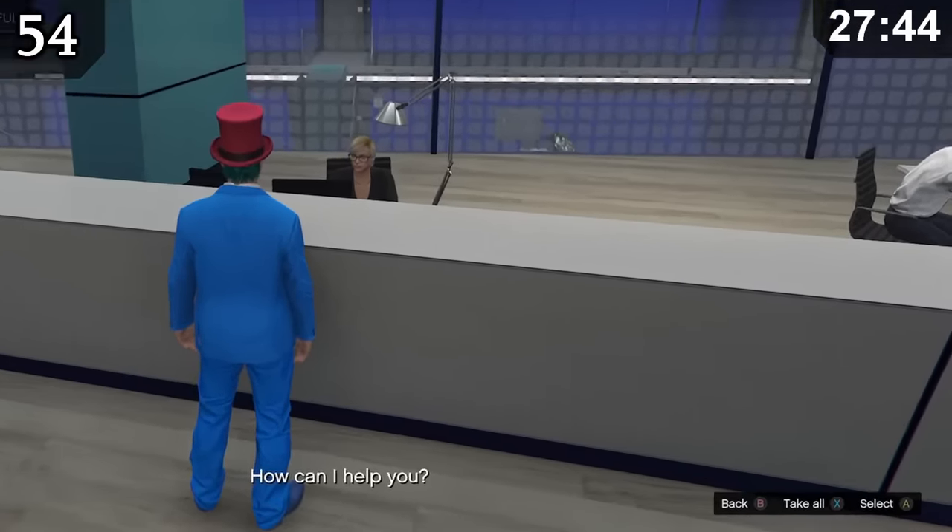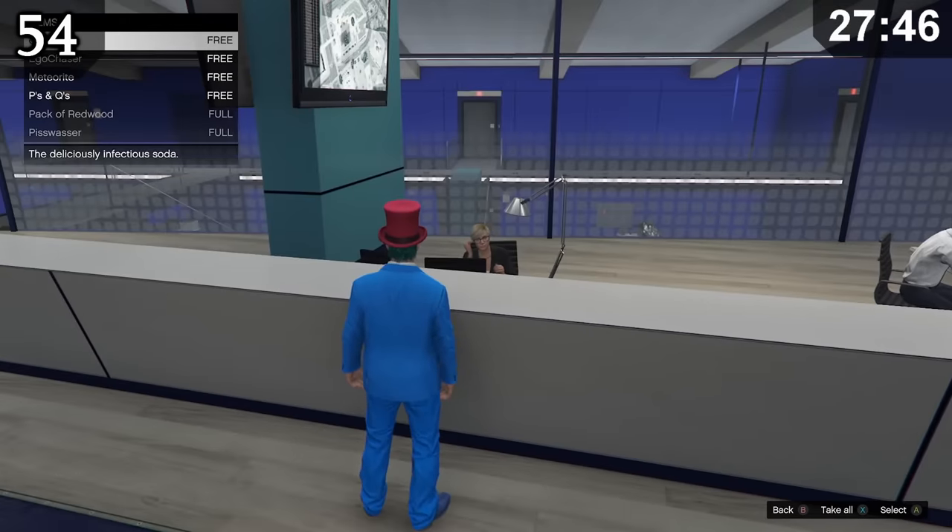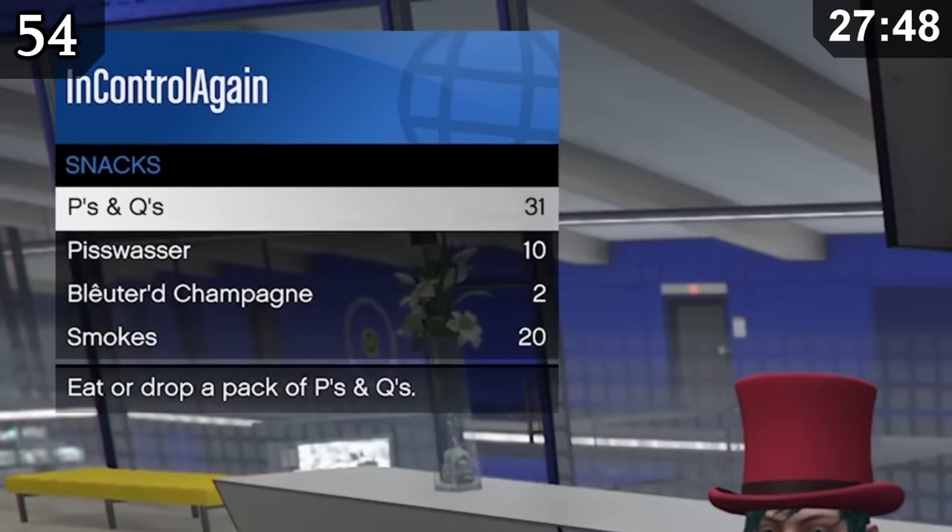If you approach a snack vendor that has both the take all and select options, pressing them both at the same time will give you one extra snack than you can normally carry.